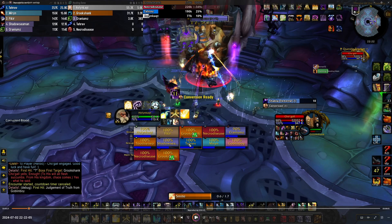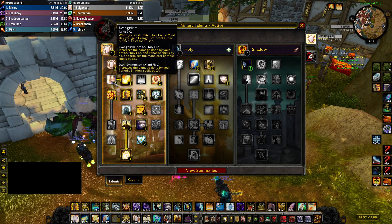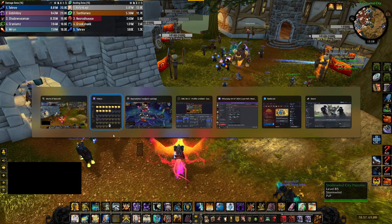You are stacking your Archangel stacks — you can see me stacking them here: three, four, five. Now I can use my Archangel, which is your cooldown. When you use Archangel, you do increased healing. So you want five stacks of Evangelism from Smite casts, then use Archangel for the healing boost. Your Smite gives you Evangelism and you can consume Evangelism to proc Archangel.